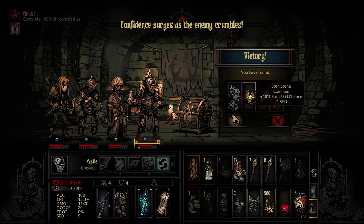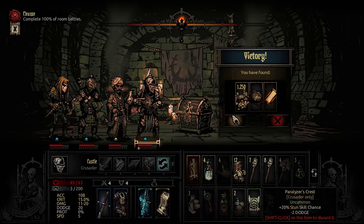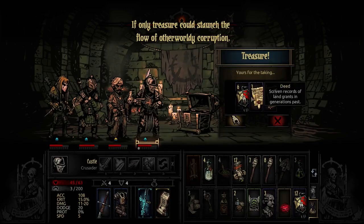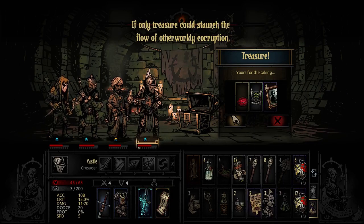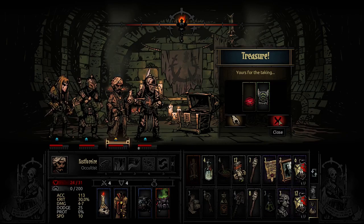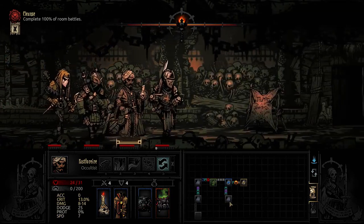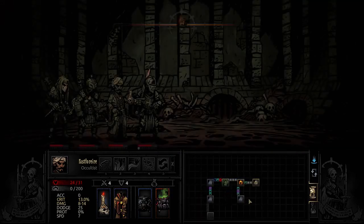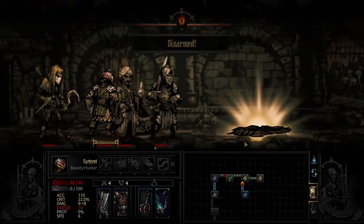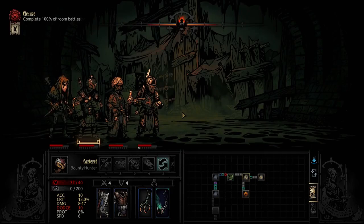Confidence surges as the enemy crumbles. I definitely don't need that stun stone, don't need that either. That's what I like to see - take that, take that, and take that. Deeds are the most important. Go ahead and check down there - free money.